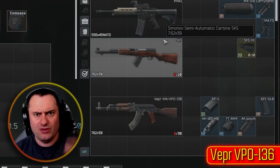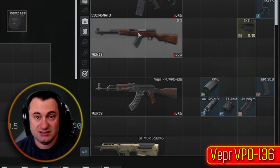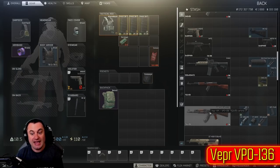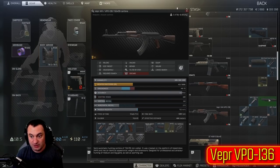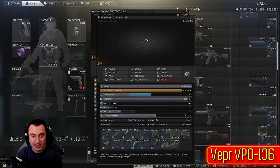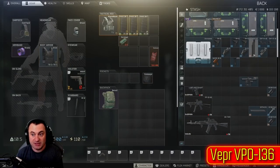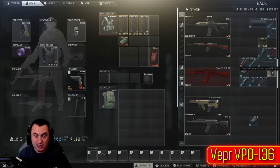Now the Vepr — people might laugh, a single-fire AK — but think of it as an SKS with better optics. The SKS iron sights are super hard to use; the Vepr optics are better, you can put a red dot on it, and you have 30 rounds. Even though it's only single fire, you can gear this thing up pretty good. I'm probably going to be running this early wipe because 7.62 PS is really powerful, T-45 is really good early wipe, and running caches and looting ammo boxes you're going to find BP, which is going to be really, really good early wipe.